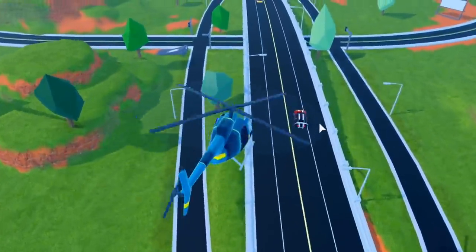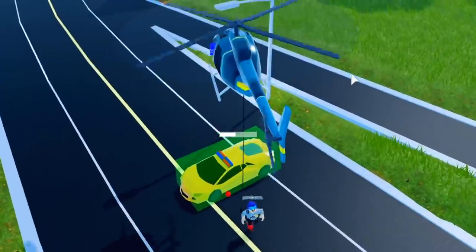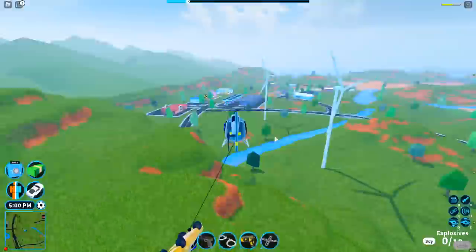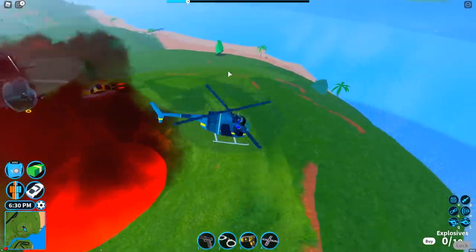I'm hovering above this criminal - as soon as he jumps out, I'm gonna steal his car. And this cop jumped out - this is my car now. I am confiscating your vehicle. Forgot to pay the insurance, so I'm towing it off. I gotta take this off to the volcano. I just dropped it in.